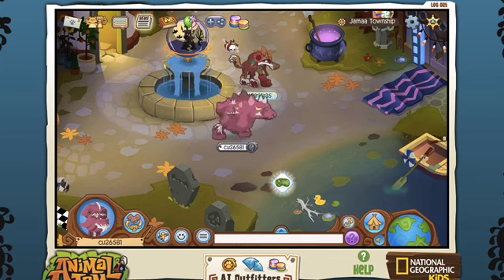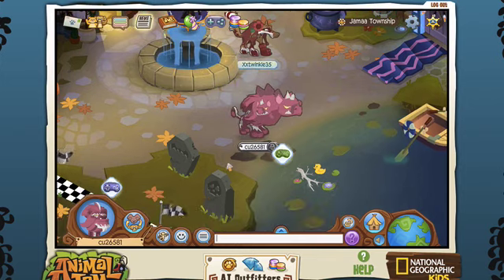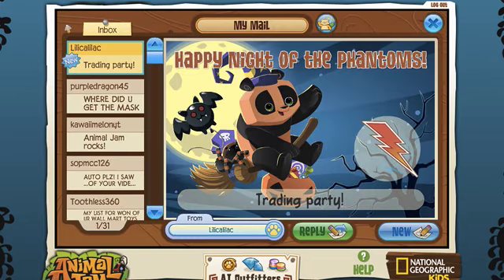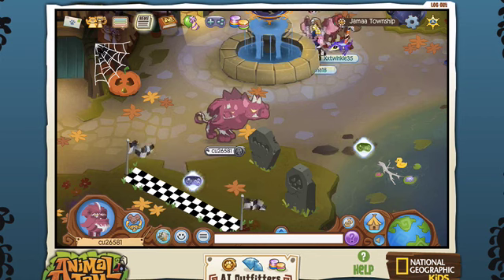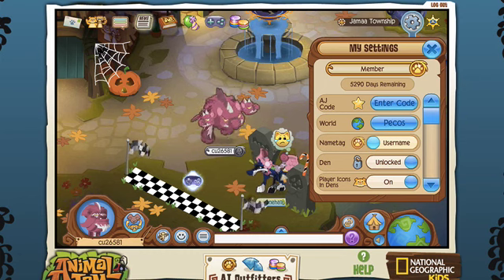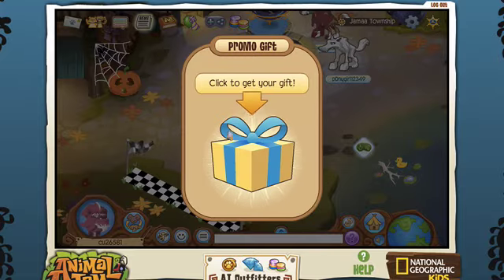Hey jammers, today we are doing some stuff with my account. We are redeeming codes and there's a trading party I'm gonna join later, but right now we have some business to do. Let's get started. We did our first code and here's our gift!